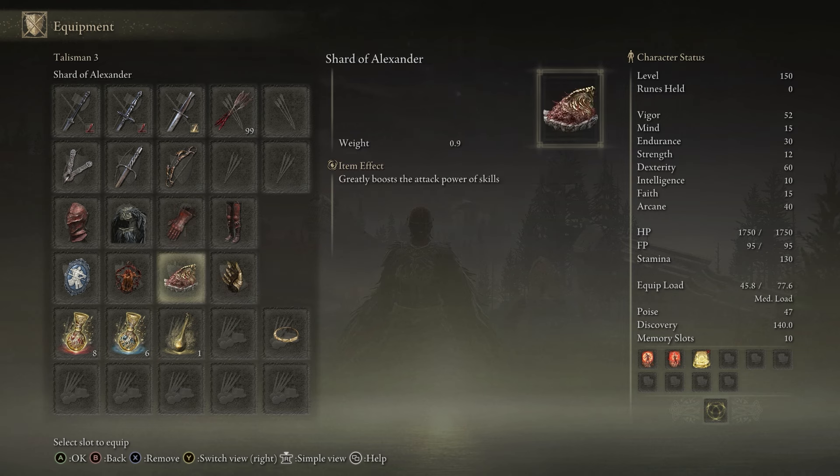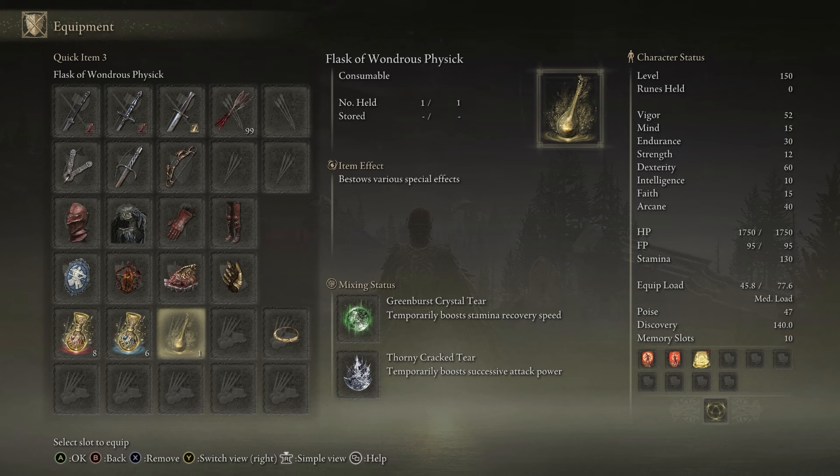All the armor is chosen to increase bleed, except the chest piece which is just my style. All those talismans are the best for this build. The Greenturtle Talisman is amazing for stamina recovery speed, and the other one you can swap — I use it to increase successive attack power, but you can use the one that increases guard or helps with breaking enemy stance. It's up to you.